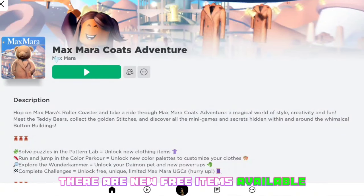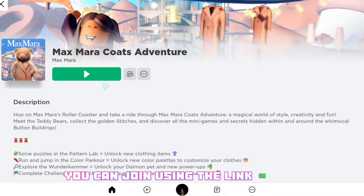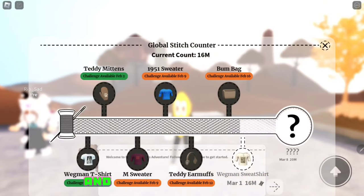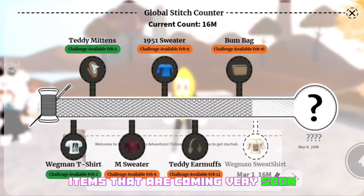In this game there are new free items available and a lot of others coming very soon. You can join using the link in the description. Once you are in the game, go to the free UGC section and here you will see teddy mittens and a t-shirt available. Along with that, there are also other free items coming very soon.